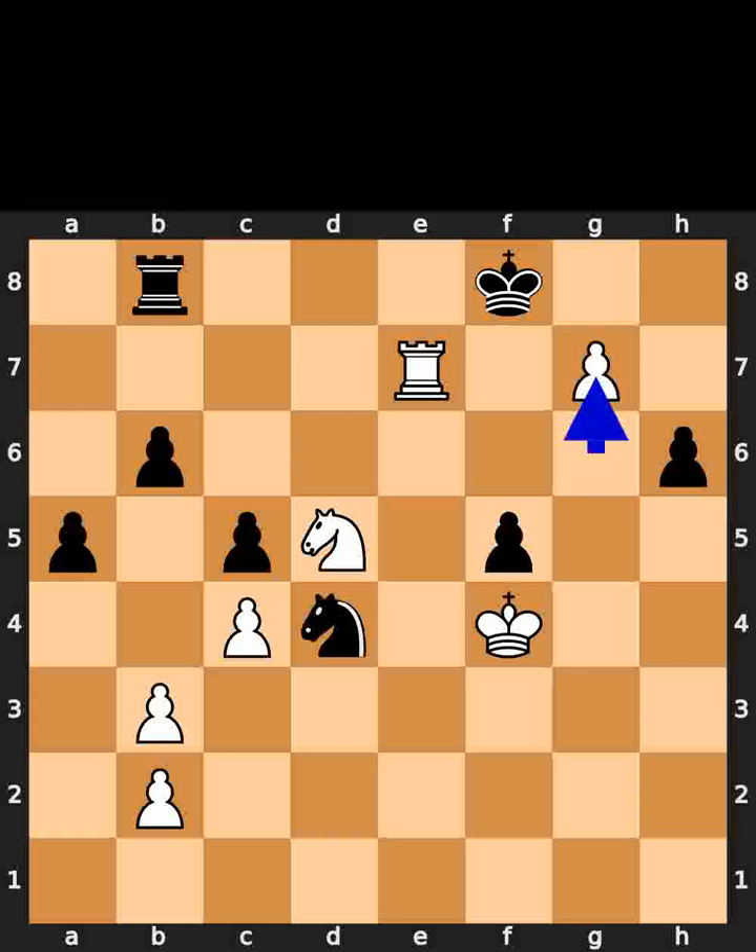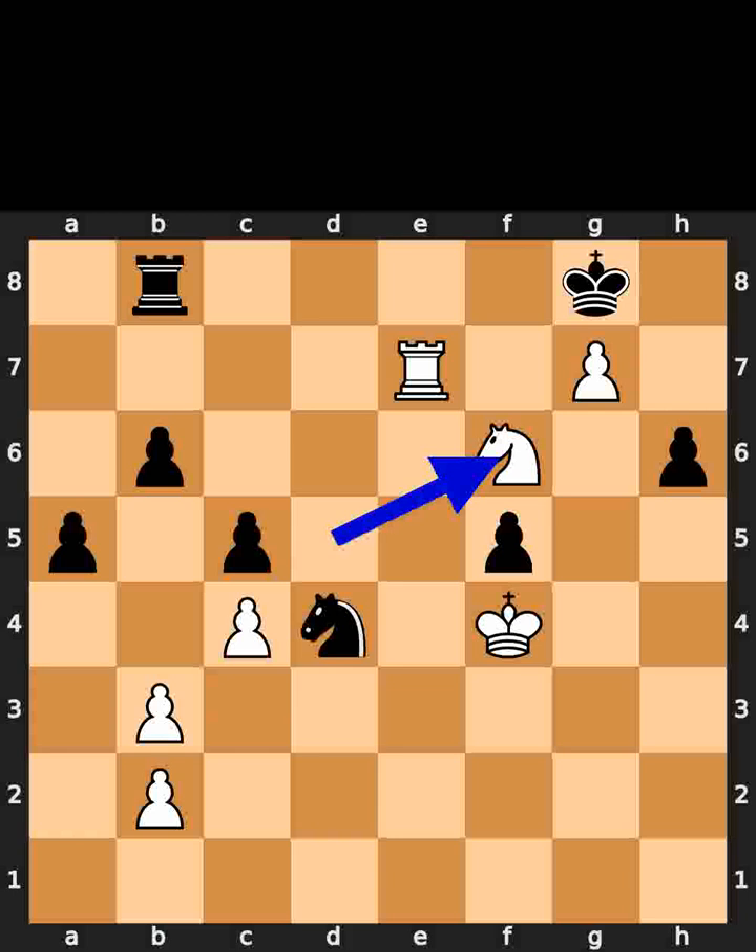White plays queen to g7, check. Black plays king to g8. White plays knight to f6. Checkmate. If you enjoyed this video, please like and subscribe.